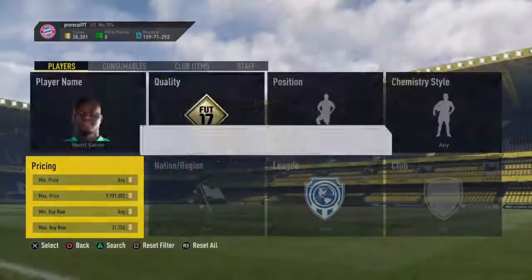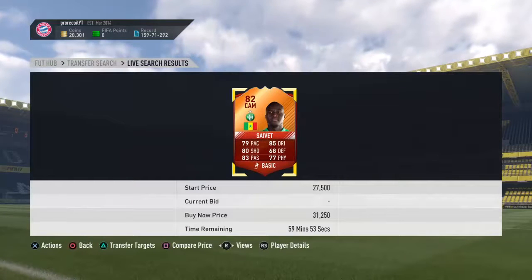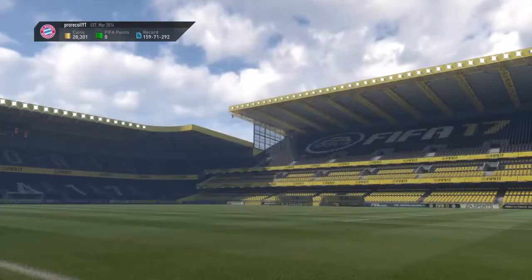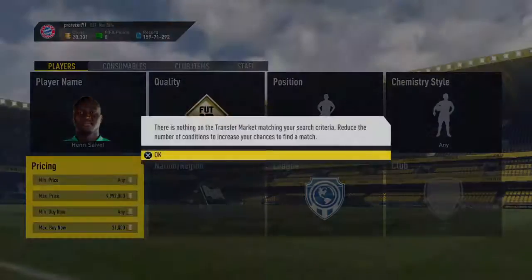The profit margin on this is actually pretty decent — you can make a max of about 5k, but that's if someone puts him up stupidly low. The minimum he can sell for is 15k. I haven't found any for that yet, but I assume someone's going to be silly and accidentally put him up for that.